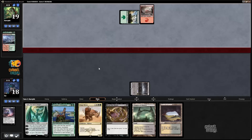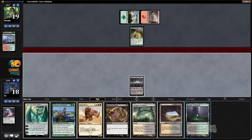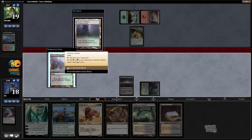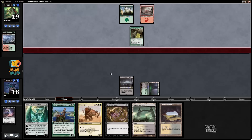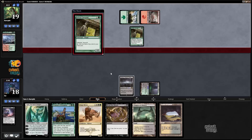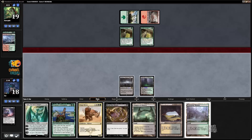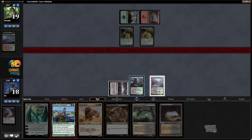I have an Urborg in play — it was not mandatory to sacrifice that land. And Temple of Melody — there we go, hitting a green source already. Llanowar Wastes. I'm going to put that on top because that way I get to cast Courser of Kruphix on turn three, followed by Siege Rhino on turn four. This is why I took Courser — Genesis Hydra's really not going to be online for at least a couple more turns, especially if my opponent didn't draw land. I think I've bought myself enough time.